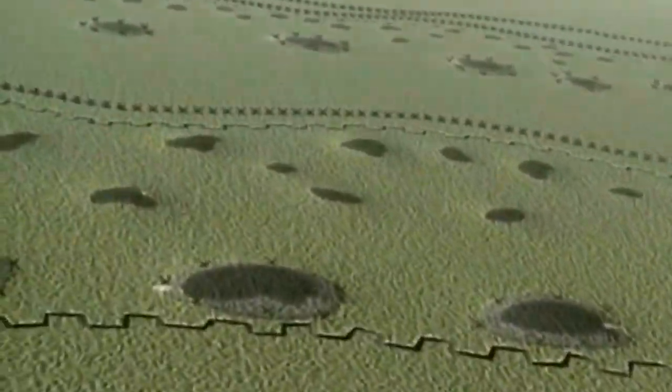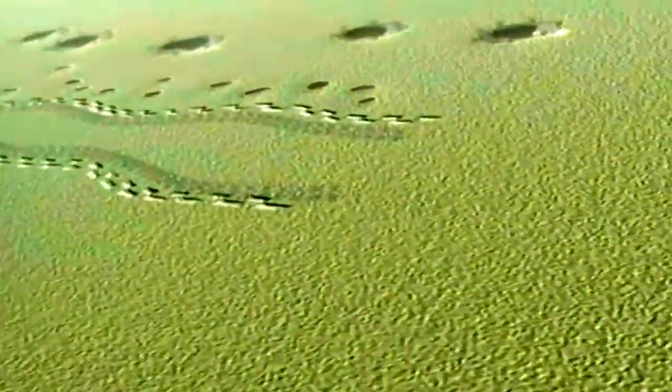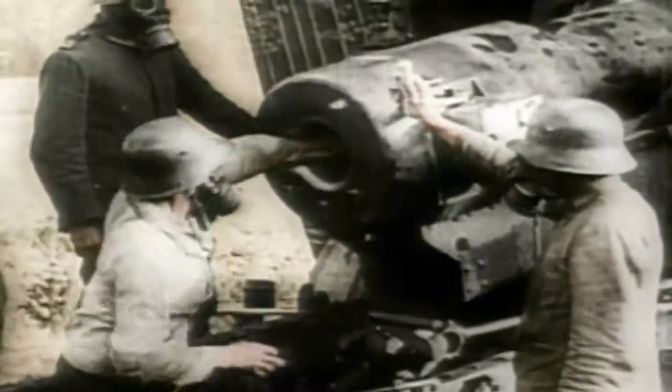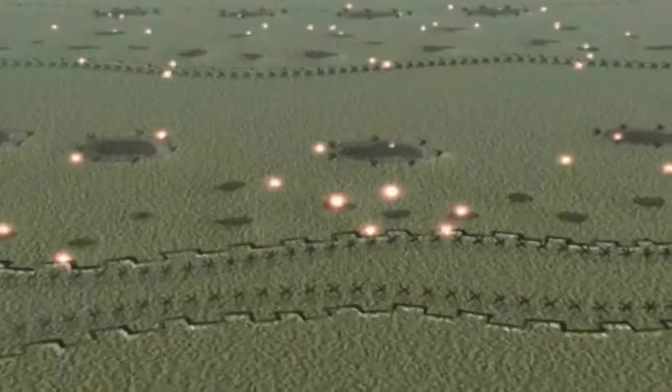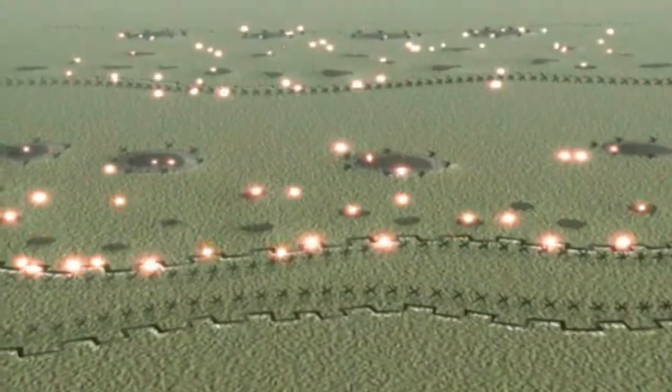Ludendorff decided that a new attack method was needed to break these defences — storm troops. Lightly equipped and fast-moving units of the most battle-hardened men would slip into the enemy's lines under cover of the bombardment, using surprise and speed to bypass centres of resistance and break through deep to the enemy's rear. At four in the morning of the 21st of March 1918, 6,000 German guns opened up on the full depth of the British positions with gas and high explosives. Just over four hours later, the first wave of storm troops leapt out of the trenches and raced forward.